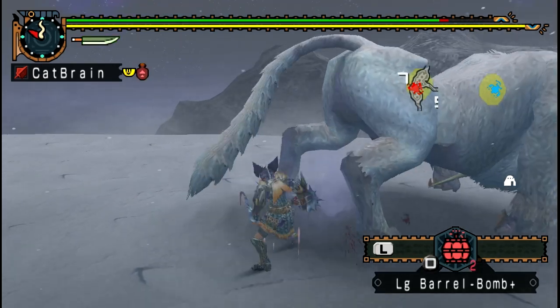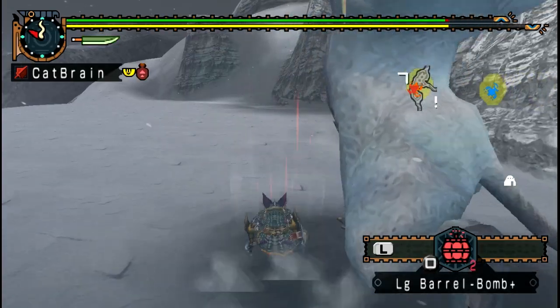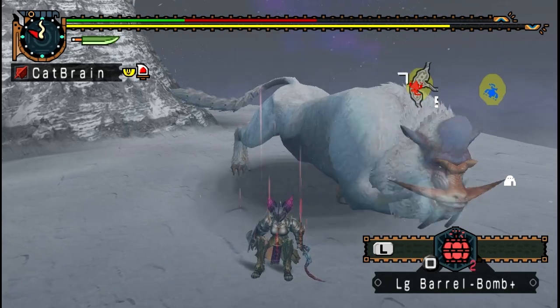Earplugs make this fight a lot simpler. Being able to move around and attack while they roar is really nice, even if they don't roar too terribly often. Auto Tracker isn't necessary, but it's pretty useful and you can fit it in, so why not?